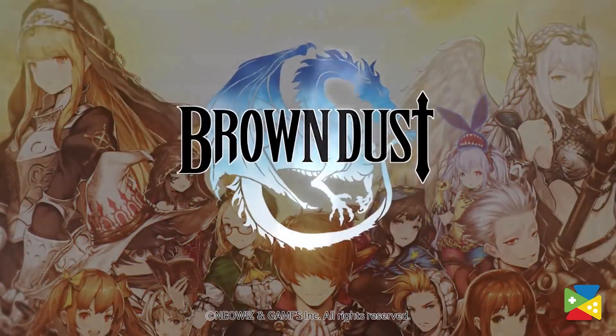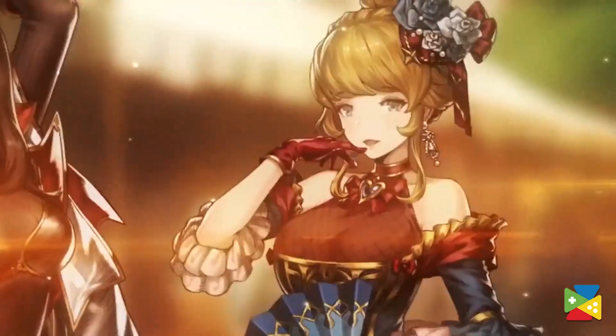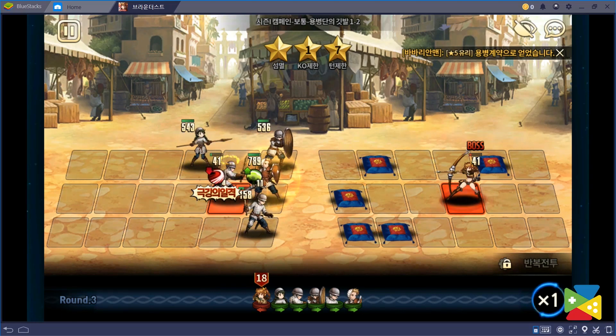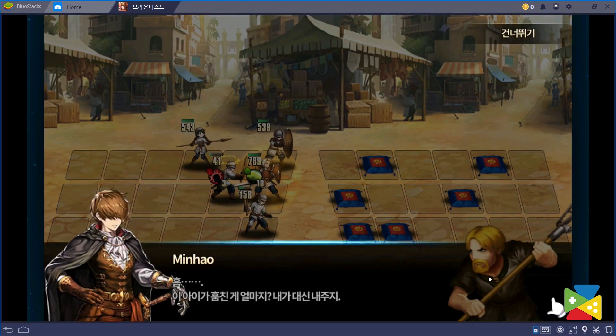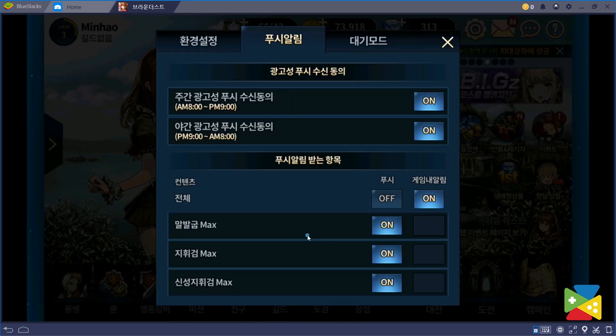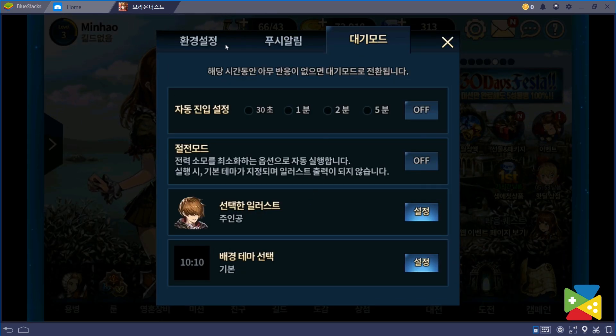This game is called Brown Dust and it's very popular in Asia. Brown Dust has many customizable settings — you can change the graphics quality and set various other settings that make it easier to play the game. But there's a problem: the game is in Korean and the settings menu looks like this. You can stare at the screen as much as you like — I can guarantee you won't suddenly learn Chinese just by looking at it.